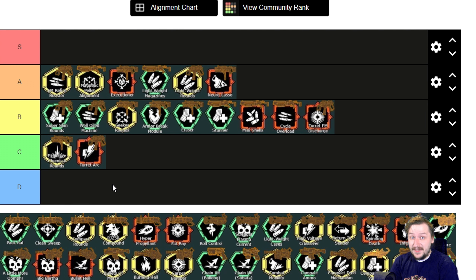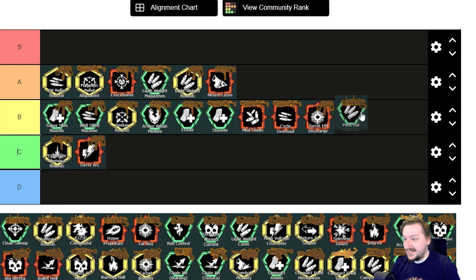Now we're moving on to the secondaries of Engineer. Anybody who plays Engineer will tell you the secondaries are pretty crazy, and their overclocks kind of match that. First up we have Pack Rat for the grenade launcher — extremely simple. You get two extra ammo, which is pretty good on the grenade launcher. It's going to go at the bottom of B tier, but it's still B tier.